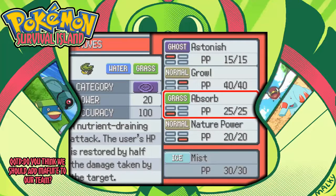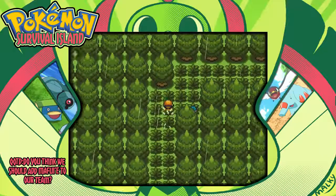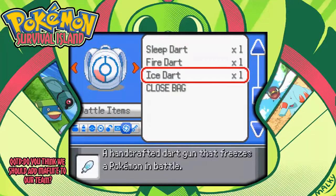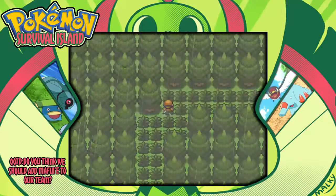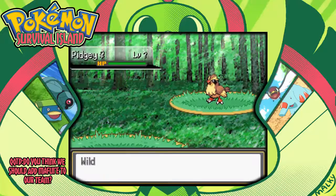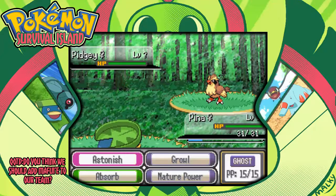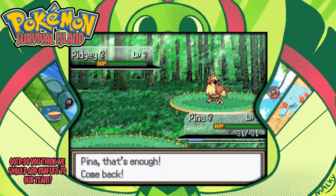Whoa, you're telling me I could just freeze a Pokemon? That's crazy - just baboom, you're frozen, can't do nothing. I think if I can use darts on the Steel types, the burn dart is going to be where it's at. Totally going to be where it's at.